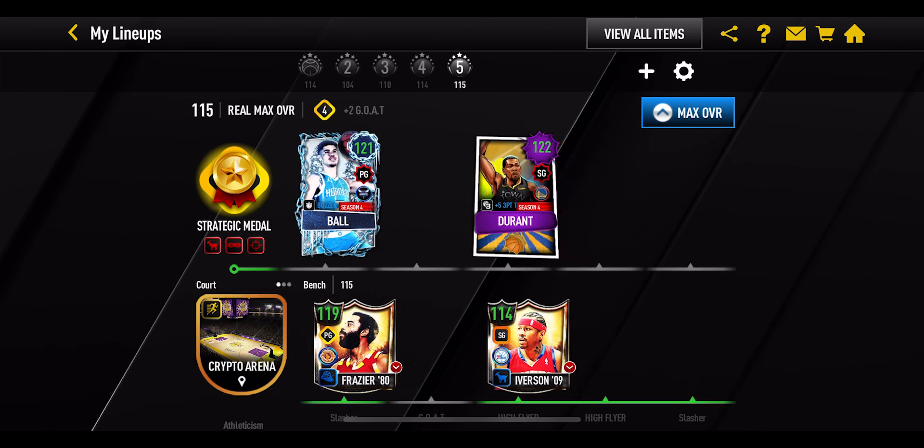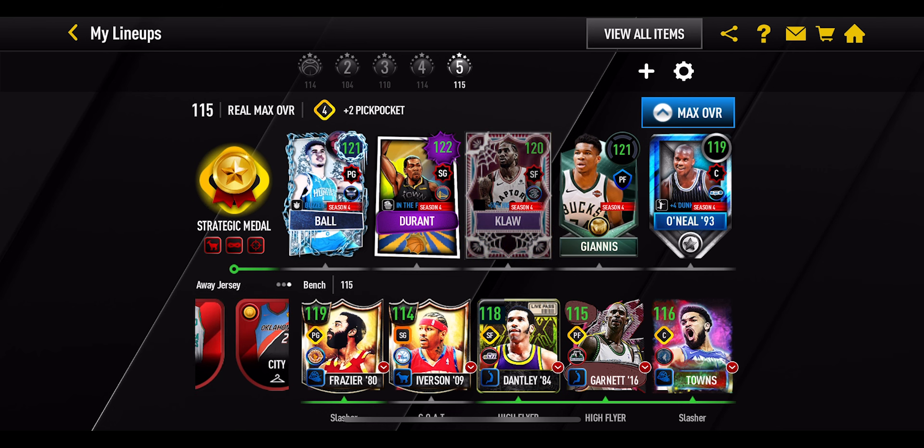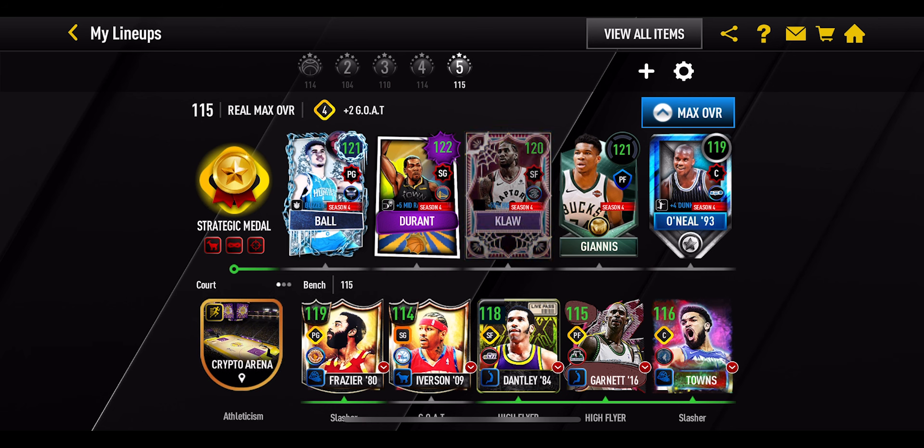If we go back into the lineup, you can see the overall of the players have gone up a little bit further. KD is now at 122 overall, which is absolutely amazing. But of course the overall of the team still stays at 115 overall, because that is the max overall of a team you can have in the game. However, if we just work out the overall of the starting five, it's going to come out to an average of 120.6 overall. Now I can actually up that a little bit more.